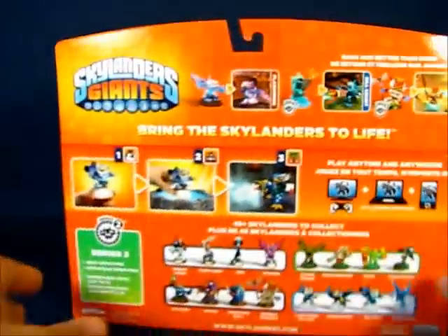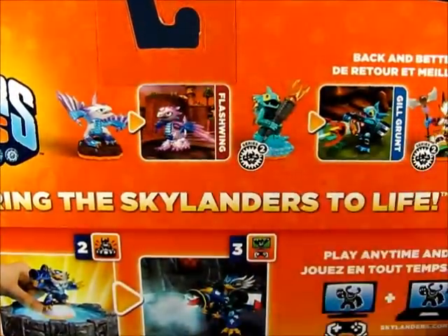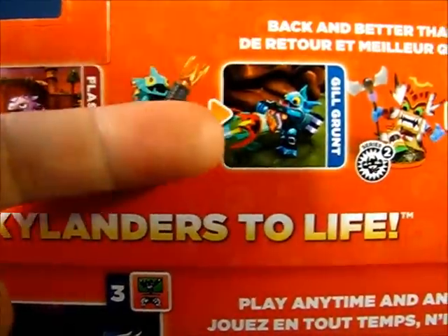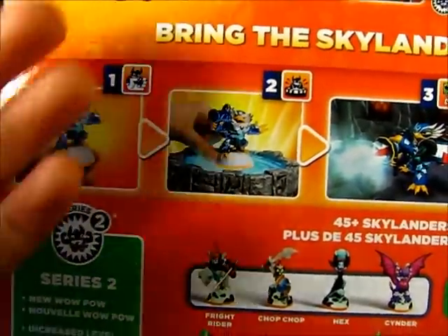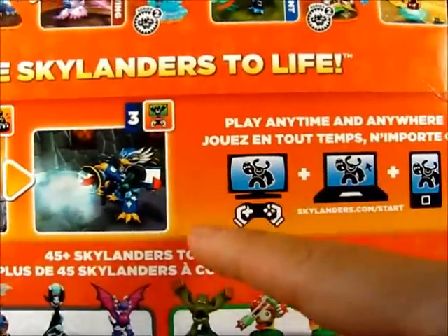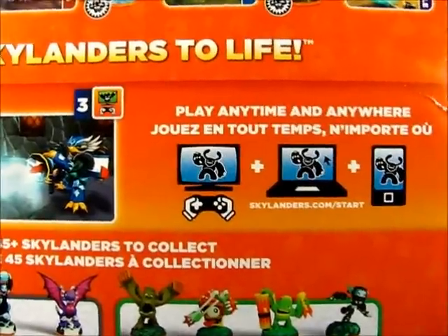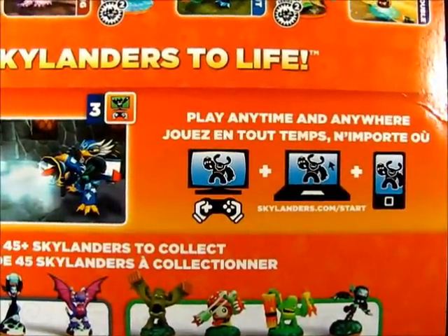Taking a look at the back of the package, we have the figures here in action — a picture of Gilgrunt and a screenshot of Gilgrunt. There's a guide on how to use the figures in the game: you take the figure, place it onto the portal, and that activates the character in game. The figures can be used to play anytime and anywhere on a variety of platforms — consoles, PCs, and mobile devices.